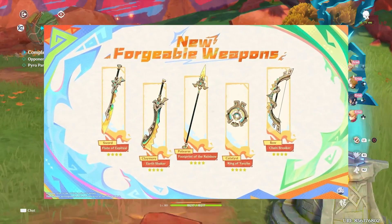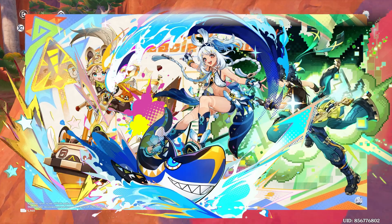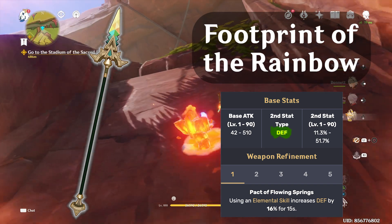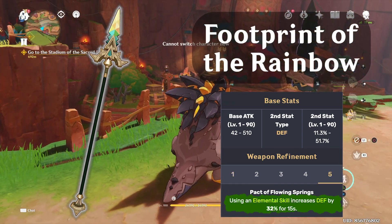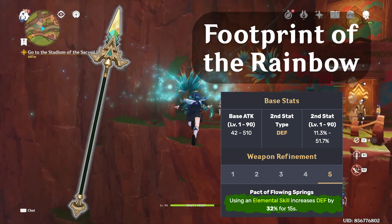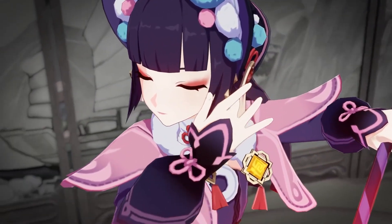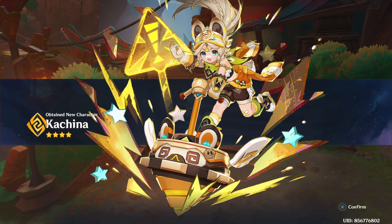For Natland's Forgeable Weapons, we're going to be analyzing them today and find out which characters benefit most from these four-star Forgeable Weapons. We'll focus on the free weapons first. Starting with the Polearm Weapon called the Footprint of the Rainbow — it's a defense stat polearm, and its effect is: using an elemental skill increases defense by 16% for 15 seconds, doubling to 32% at R5. This weapon is really good and specifically meant for Yunjin and Kachina.